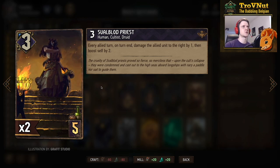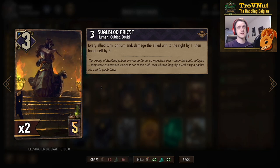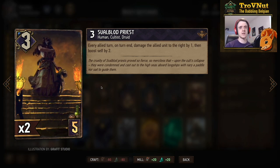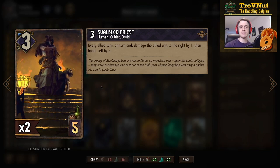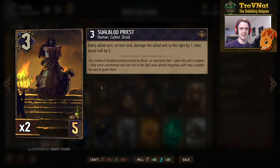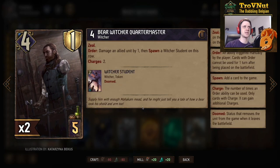We have two Svalblood Priests in this deck. Each starts at three power, and at the end of every one of your turns, it damages the unit to the right and boosts itself by two. A very easy card to accumulate a lot of points on the priest himself, while also benefiting from the damage dealt to the unit on the right, since several cards in this deck benefit from getting damaged.